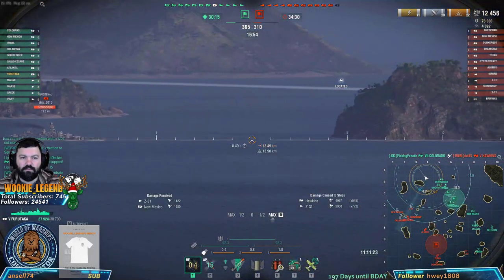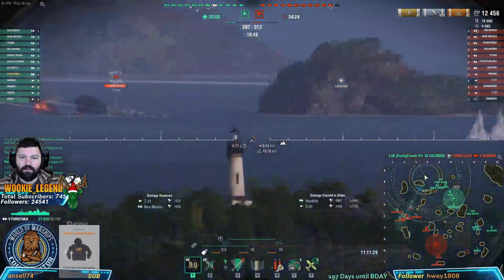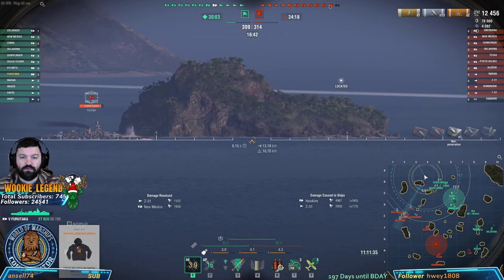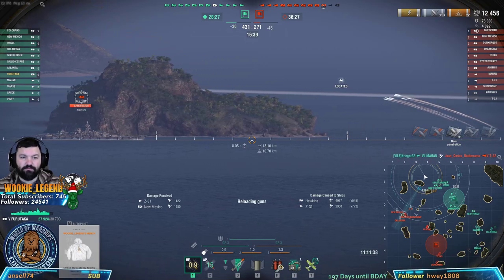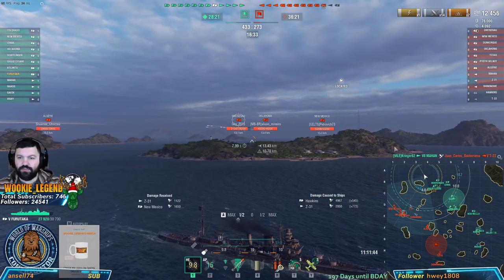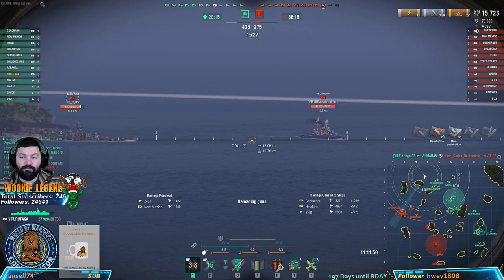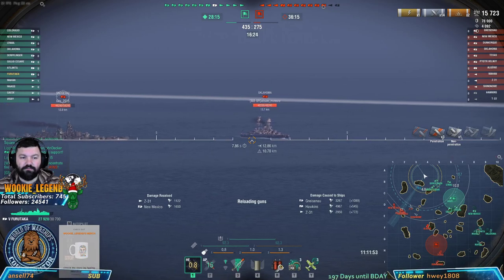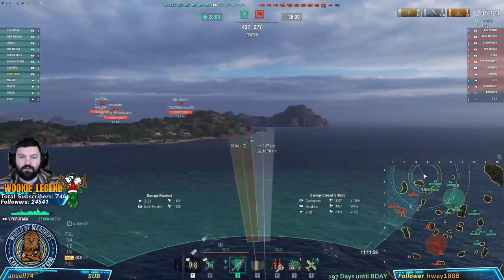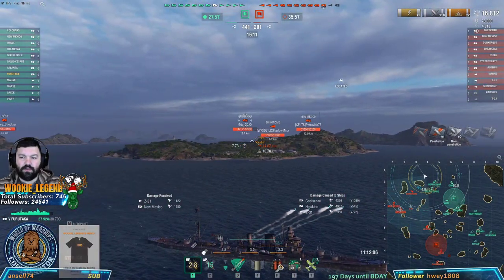The Gneisenau is out and we went dark. We're going to just farm a little bit and put some fires on him. He is top tier - two tiers higher than us - but what we need to do is chip at him to make it easier for our ships to actually get rid of him. They're all pushing this corner which is perfect. As the DD comes out he's going to have to deal with my torps.